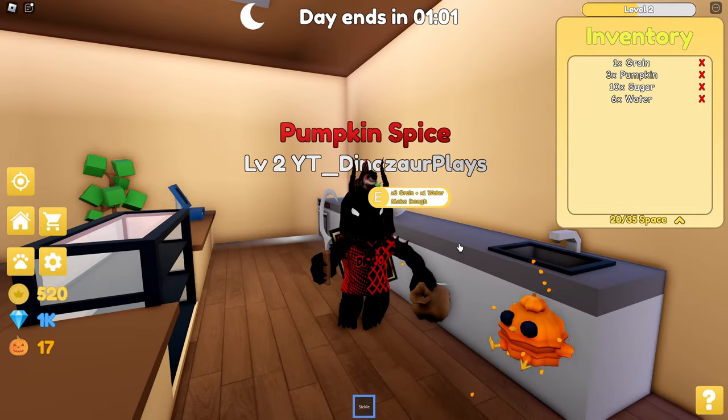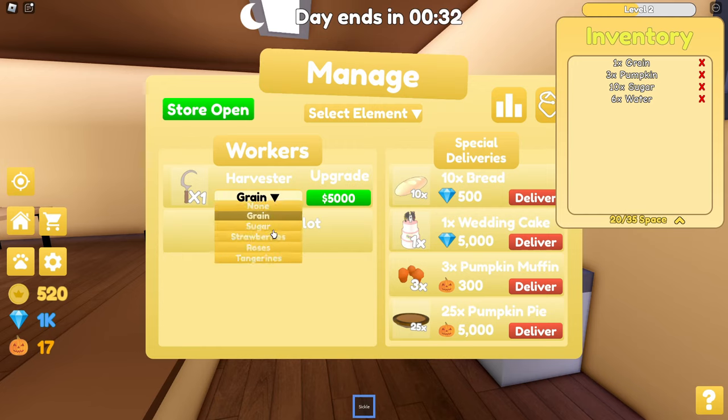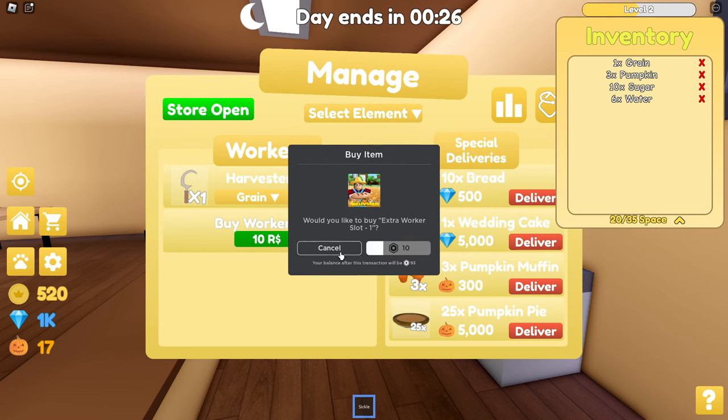I think I'm going to grind a little bit and I'll be back after I get a lot of better stuff. There's a task for free — harvester. Grain, sugar, strawberries. Can I do the grain? Ten Robux? I don't know what that does.